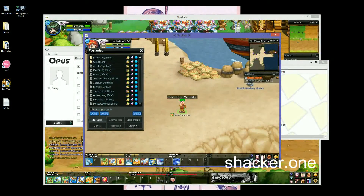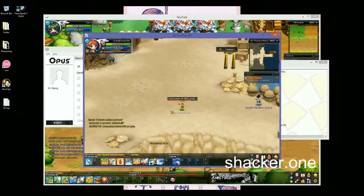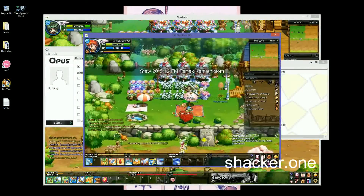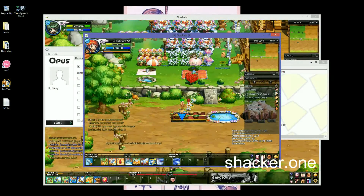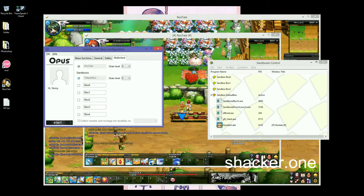I'll open the mini-land. So when you're in the mini-land, just tick the Default Box and you'll open it. If you're running Boxy Bro, then tick Boxy Bro.